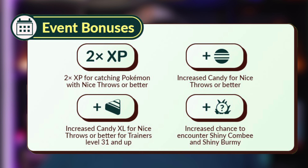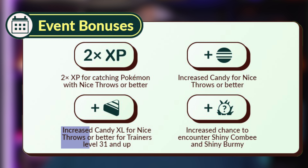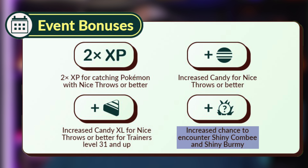Starting with the bonuses: we will get 2x XP for successfully catching Pokemon with nice throws or better, increased Candy for nice throws or better, increased Candy XL for nice throws or better for trainers level 31 and up, and an increased chance to encounter Shiny Combee and Shiny Burmy.